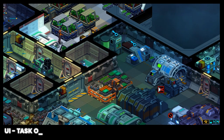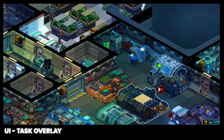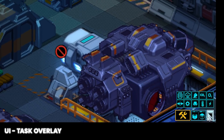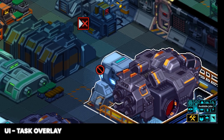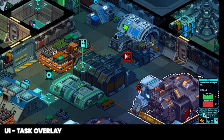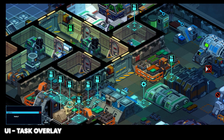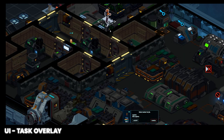Next we're going to look at the tasks overlay. Enable it by clicking the overlays button, then clicking the icon to open the tasks overlay. This will show an icon over every open task on the ship, allowing you to manually assign a task by clicking it, clicking assign, then selecting a crew member or robot, and clicking accept. They'll immediately work that task.